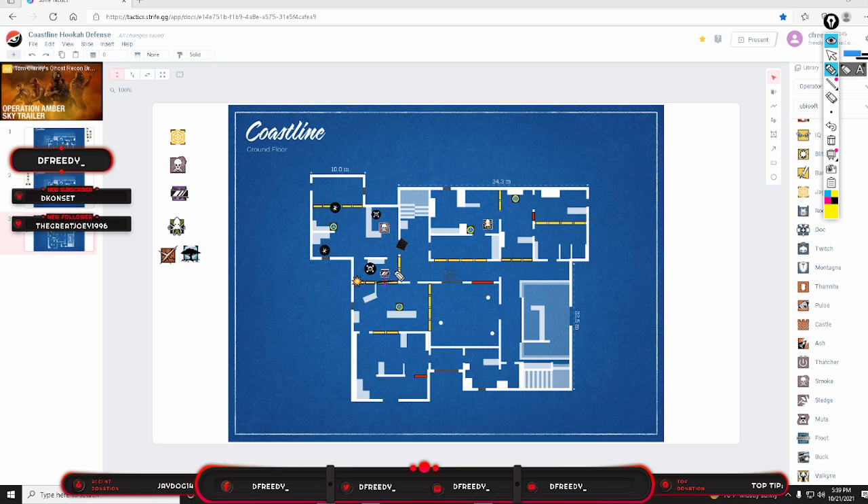Going into the strat layout: Mira has a line of sight into Blue Bar with the Courtyard wall open. Alibi plays Kitchen because late round, if they're not hitting Kitchen lobby side, she wants to flank into Bathroom to play Courtyard. She can see line of sight into Blue Bar — especially with the 1.5x scope — and deny all Blue Bar plants. Even if they open the Blue Bar wall and go for a plant, she can still see it from Courtyard.